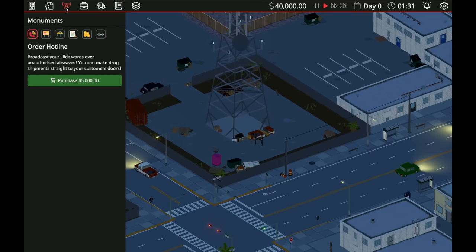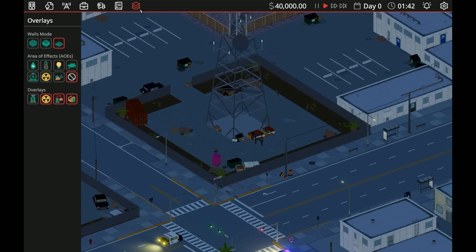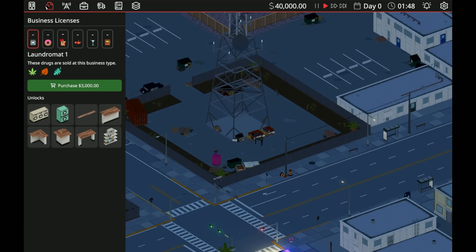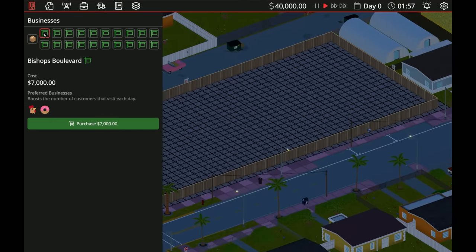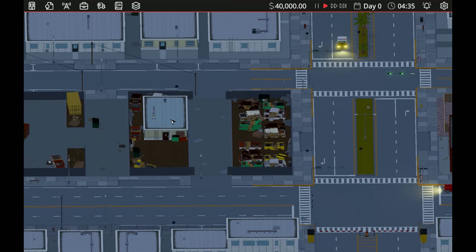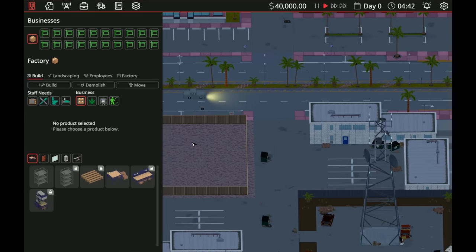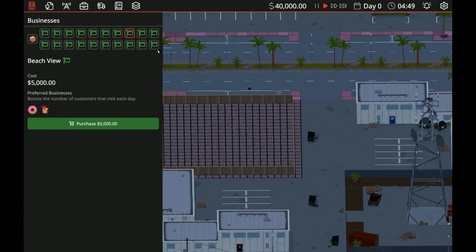We have forty thousand dollars. Let me look at the area effect overlays — they changed some things around. I need to find places for sale. Here's the scrapyard as our first option. This one is Beach View Properties at five thousand, but it wants to be a donut shop or chicken shop, so that's not going to work.